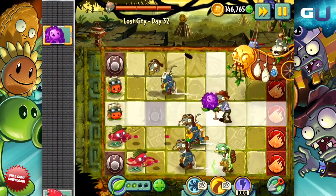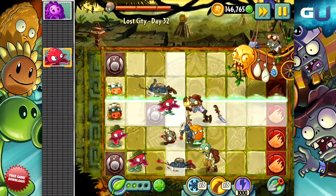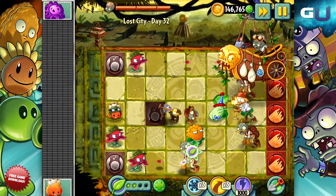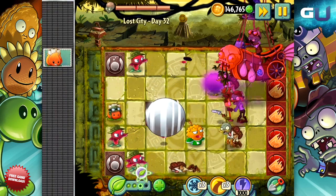So on to Zomboss's attacks. He can summon zombies as usual, but this time he can also call in an aeroplane that will dump a ton of lost pilot zombies onto your lawn. In later stages you can expect him to swarm you with these guys, so be careful and keep boulder traps ready for them.